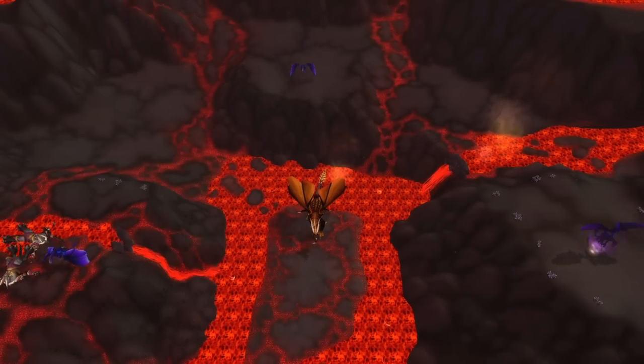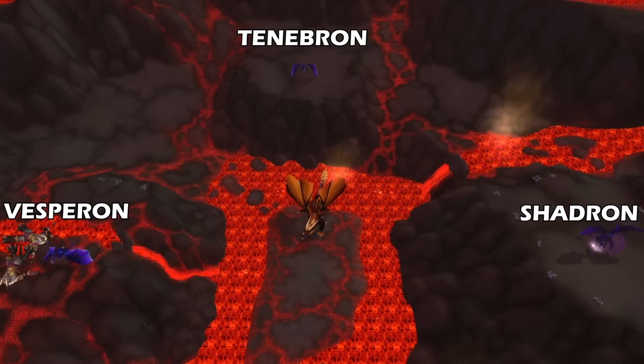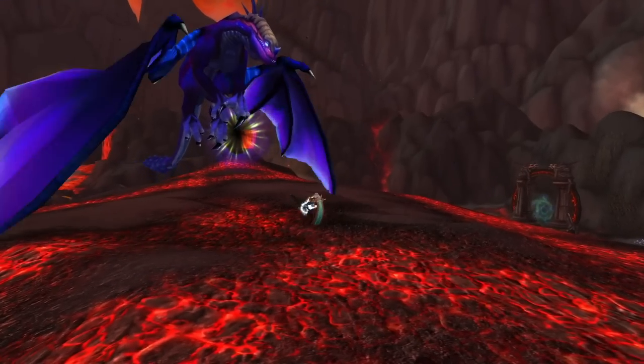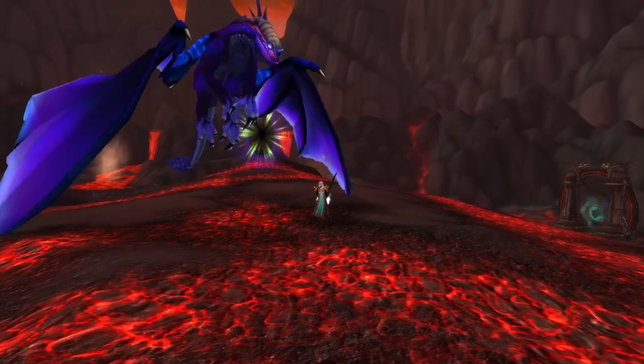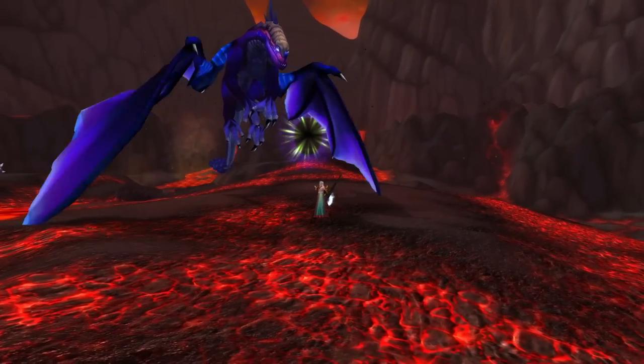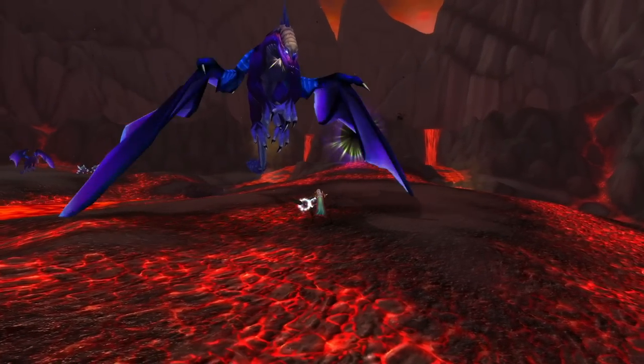Surrounding Sartharion are three smaller drakes: Vesperon, Shadron, and Tenebron. How you handle these drakes changes how the Sartharion encounter happens, as every drake you leave alive will be a part of the encounter. You can choose to leave one, two, or all three drakes up, triggering the infamous Sarth 3D encounter.